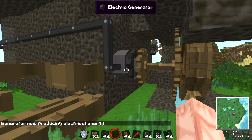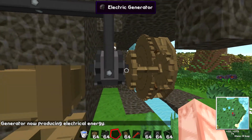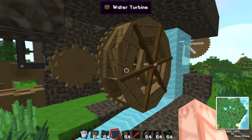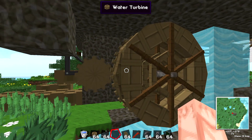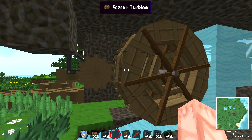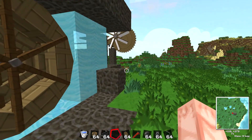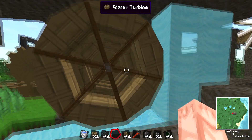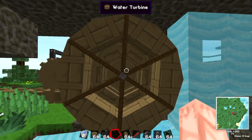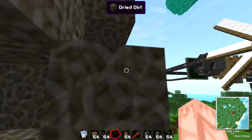Now it's producing electrical energy again. The gears connecting to other gears with shafts in between turning things — that's one of the cool parts of this mod. I was doing everything I could to try and figure out how to work it into what we're doing. I wasn't having any luck on Mars in our main world, so that's why we're here in creative.